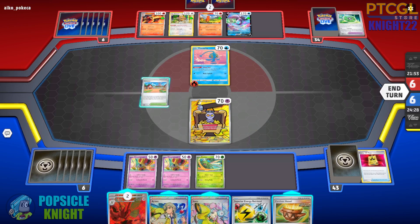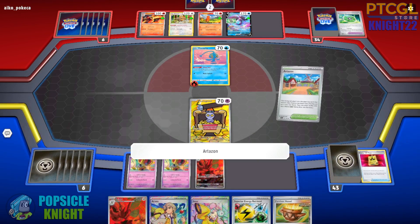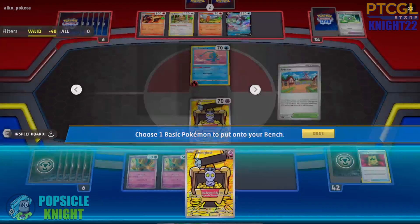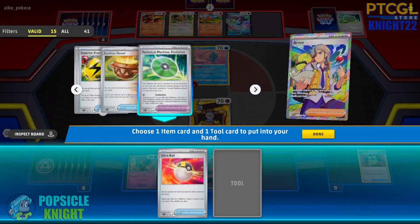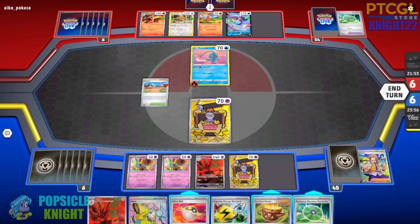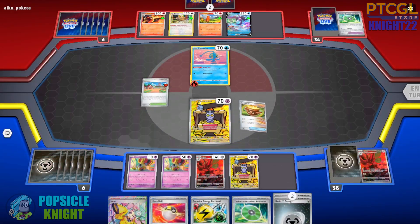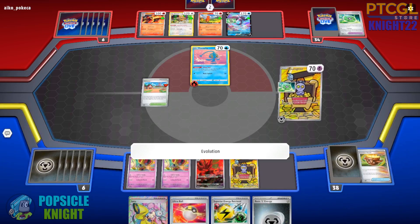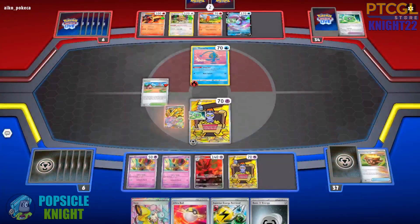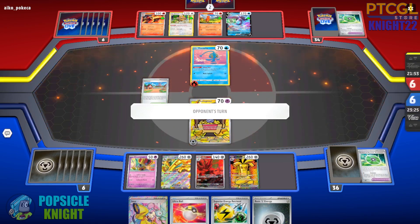That was a very nice turn for my opponent. Now we can evolve into our Scizors and set up another basic Pokemon on our bench using my opponent's Artisan Stadium card. We go for another Gimmick Ghoul. I'll use Arvin to get an Ultra Ball and a TM Evolution card, then discard a Scizor to get two basic Metal Energies from our deck. Using the TM Evolution card with Gimmick Ghoul, we evolve two of our Goldangos. That ends our turn — the tool card is discarded, but at least we are in a golden position.